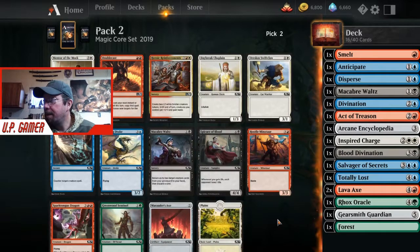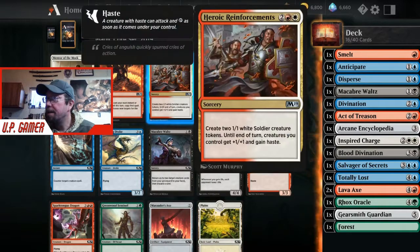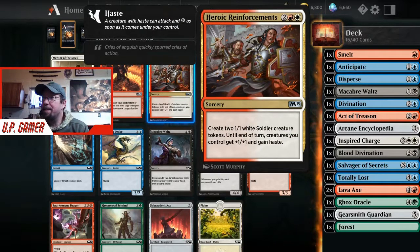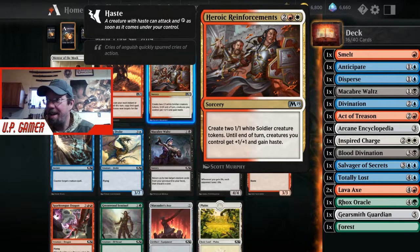Double Cast is nice but not as nice as Heroic Reinforcements. When you cast Heroic Reinforcements, all your creatures get haste. If you've been doing draw draw draw and you have six or eight creatures on the board, boom - Heroic Reinforcements, they all have haste. I've won games on my first turn with this card, so we're definitely taking it.